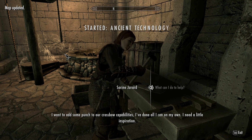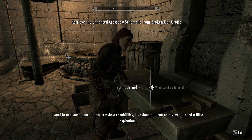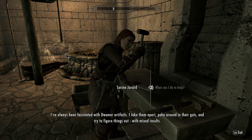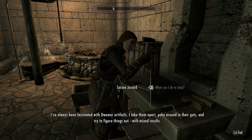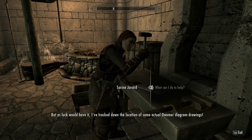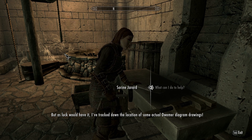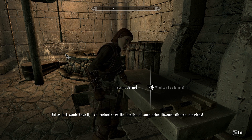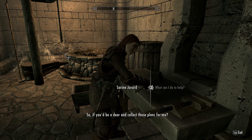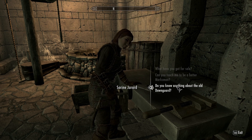I want to add some punch to our crossbow. Done all I can on my own — I need a little inspiration. I've always been fascinated with Dwemer artifacts. I take them apart, move around in their guts, and try to figure things out, with mixed results. But as luck would have it, I've tracked down the location of some actual Dwemer diagram drawings. A Dwemer crossbow — will you go fetch the plans for me? I will certainly.